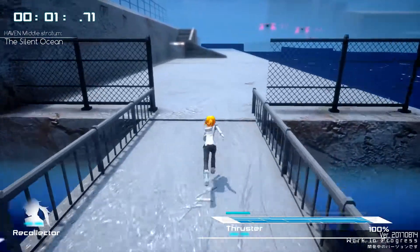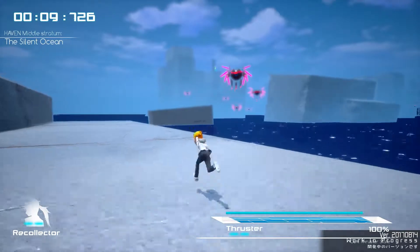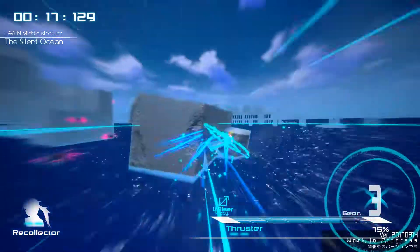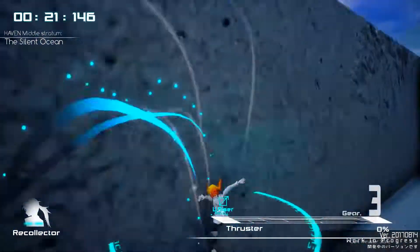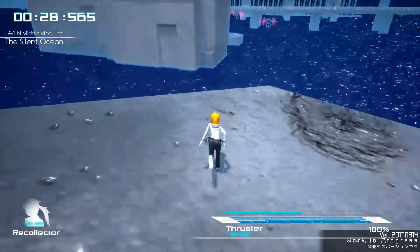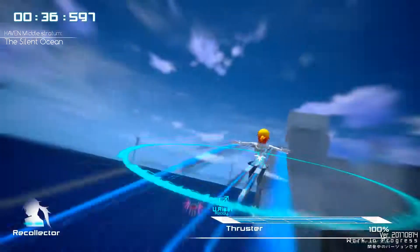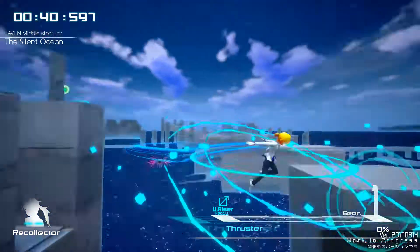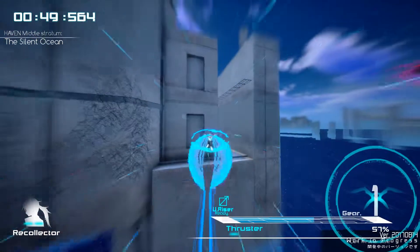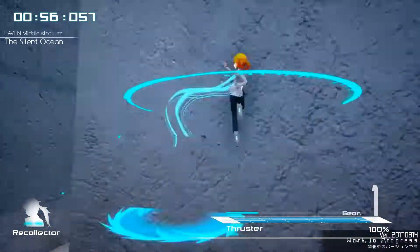Here is the third and final stage of the demo. You pick up a final ability here, and enemies start to attack you. As for how you get graded, I honestly don't know — it looks like it's a combination of time and how much you use the Riser ability, but I'm not sure. I mean, I don't see any other reason why they would count the Riser ability unless it was meant to be some sort of grading.